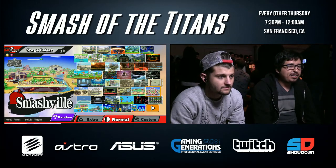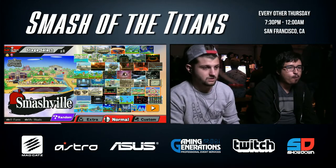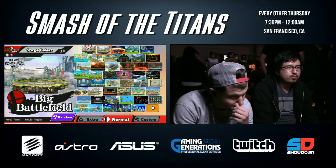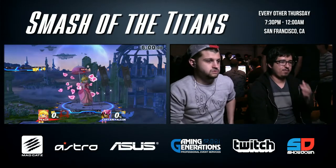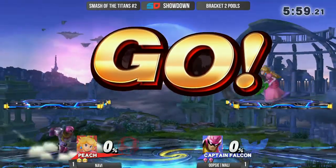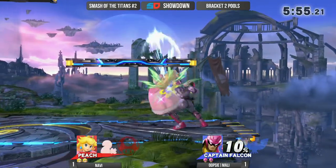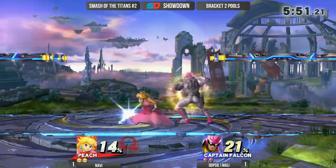We're going to hop into game three right now — going to Navi's counter pick. Really interested to see where he's going to go. Possibly Battlefield, just because it can give Peach a lot more options, really throwing out her aerials underneath the platforms. We'll see how Molly ends up adjusting to the platform game. As Falcon, you do have a lot of tools to work with platforms, and high-mobility characters usually have a good time.